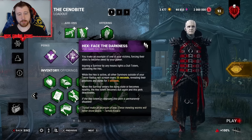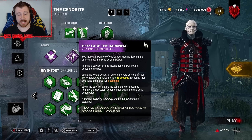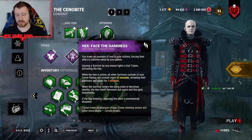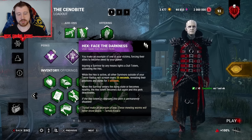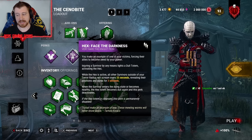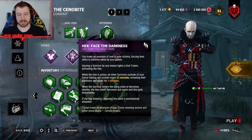We go with Hex Face the Darkness. Whenever you injure the first survivor, it will activate this Hex. All other survivors outside of your terror radius will scream every 25 seconds, revealing their position and auras for 2 seconds. When the survivor enters the dying state or becomes healthy, the Hex totem becomes dull again and this perk deactivates.